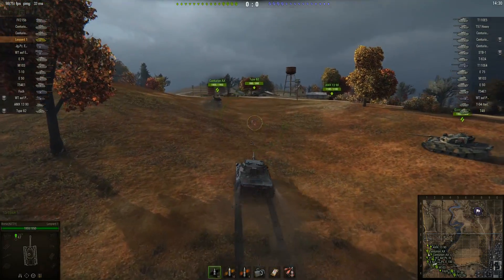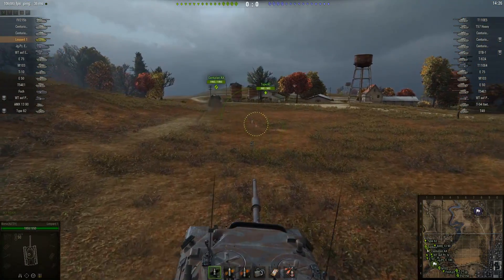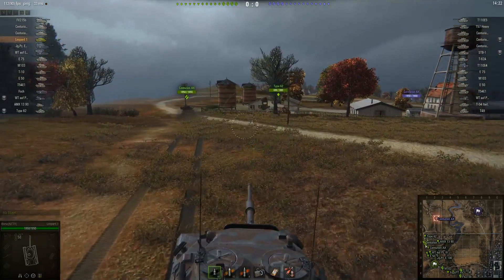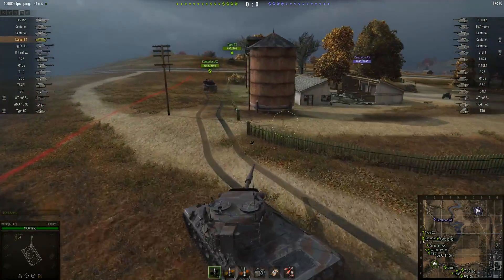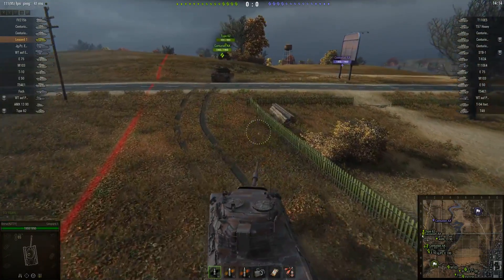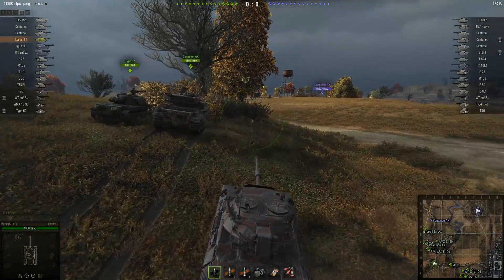Notice Borso taking time to wreck as much of the concealment in his own cap circle as possible on his way up to the northern end of the map. Not as important as it used to be back when any piece of concealment would stop a shot, but you still don't want to give the enemy the opportunity to hide behind anything in the cap circle in case you need to come back and reset the cap.